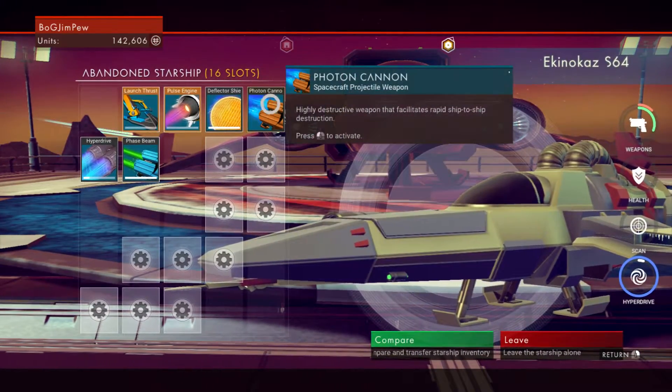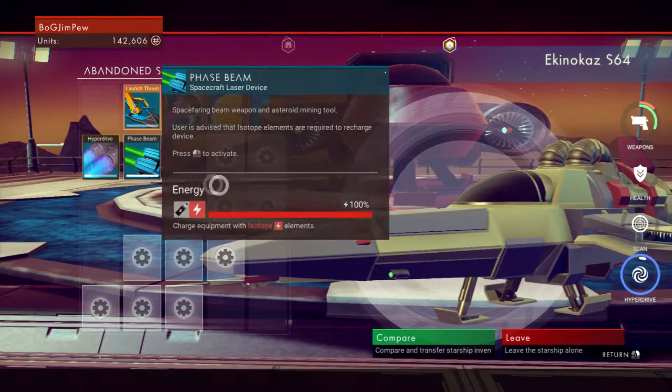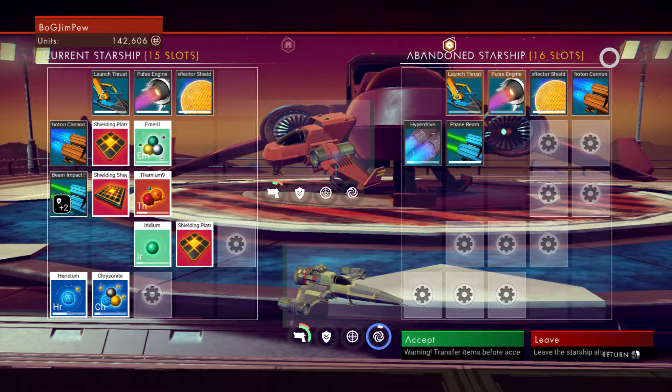There's an extra slot on this ship and it comes with all this stuff. And it's already got a hyperdrive. I'm going to compare it. So that's my current one; this is the one I'm going to get. It says abandoned starship.